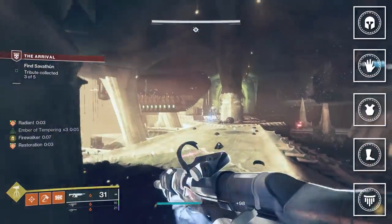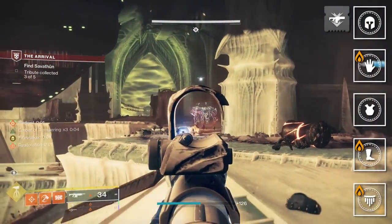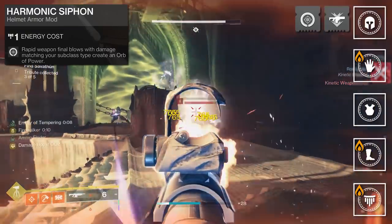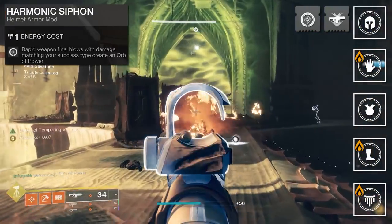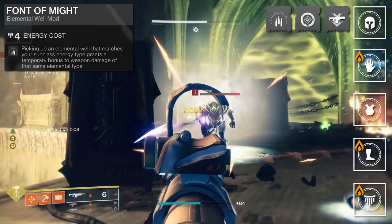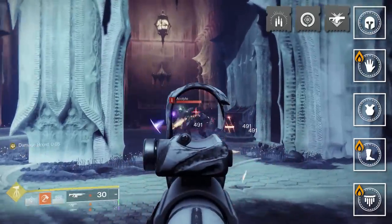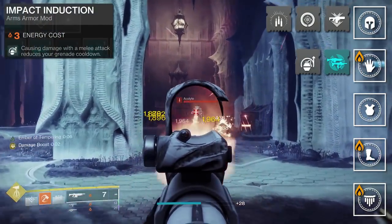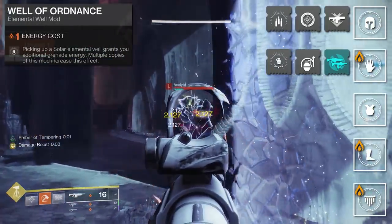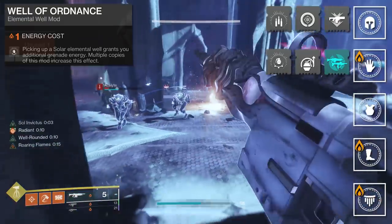For our mods, you'll need Solar Gauntlets, Boots, and Class Item. On our helmet, we have Fusion Rifle Ammo Finder, which increases your chances of finding ammo for your Fusion Rifle, Harmonic Siphon — which means rapid weapon final blows with damage matching your subclass creates an orb of power — and Font of Might, where picking up an elemental well that matches your subclass energy type grants a temporary bonus to weapon damage of that same elemental type. You can already see where we're going here with the stacking. In our gauntlets, we have Overload Rounds for stunning champions, Impact Induction — causing damage with a melee attack reduces your grenade cooldown — and Well of Ordnance, where picking up a solar elemental well grants you additional grenade energy. Multiple copies of this mod also increase this effect.